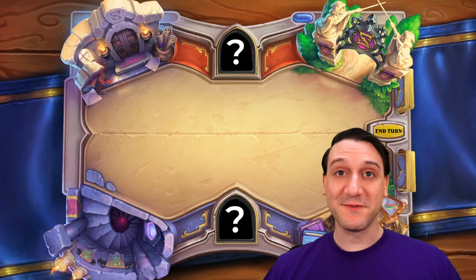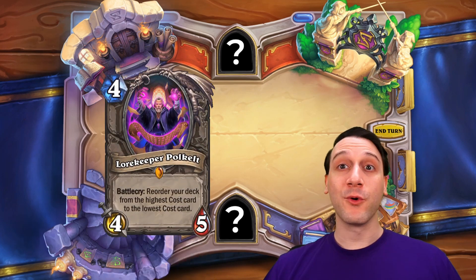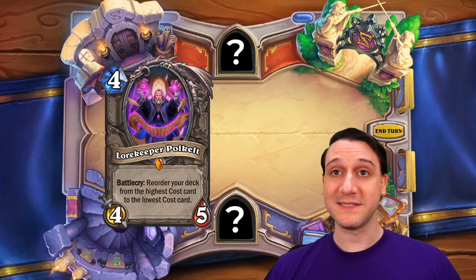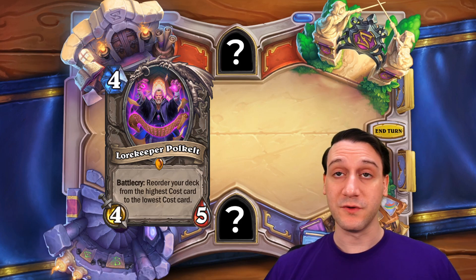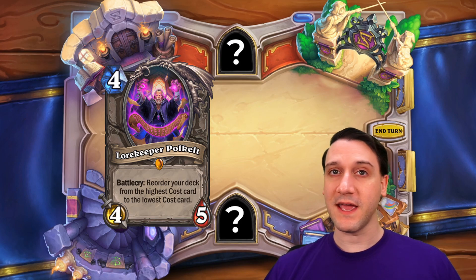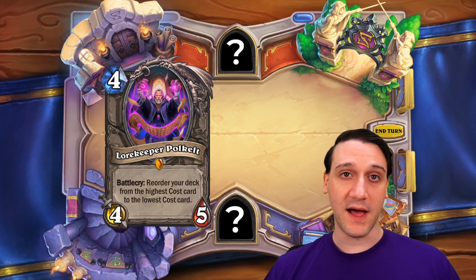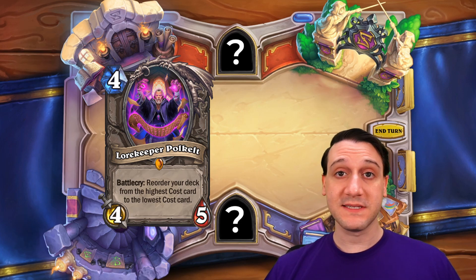We're starting today's review with a card that has the potential to completely change how players build their decks. Lorekeeper Polkelt is a neutral 4-5 legendary for four mana with a Battlecry that reorders the rest of your deck from the highest cost card to the lowest cost card. If you really need your most expensive combo card to close out the game, this Battlecry will ensure it's the next card you draw.